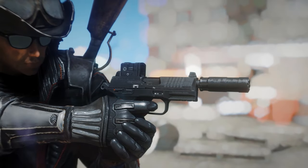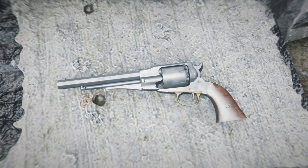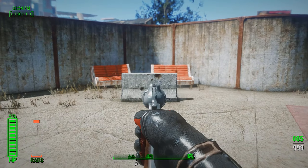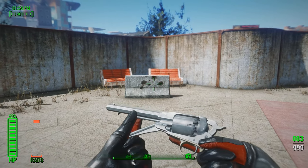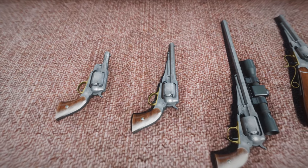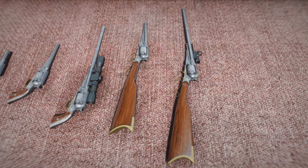The next handgun is a bit more interesting: the Remington New Army Revolver. A classic revolver with some fancy fitting animations. The customization here is pretty limited. You can however turn it into a long-barreled handgun like the one the Joker was using in the 1989 Batman, or you can turn it into a kind of rifle — though this will look kind of funny in third person.